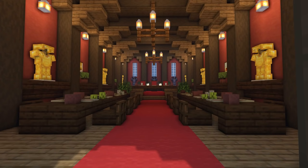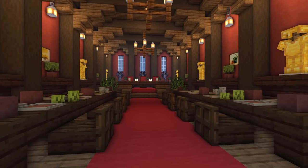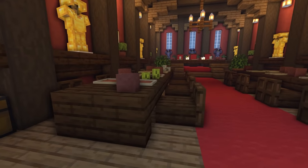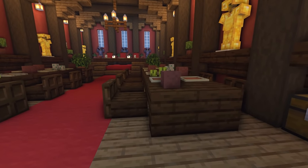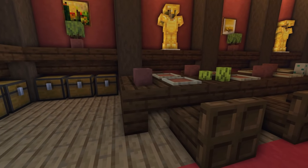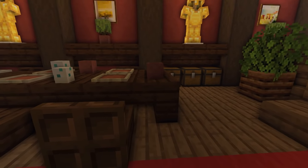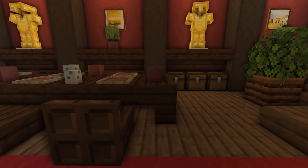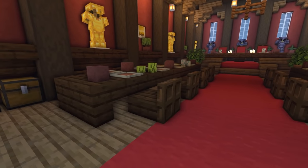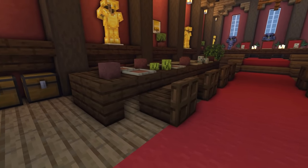Next up, one of my favourite rooms — the feast hall. It's got such a warm, welcoming feel. We've got a table down each side where all the soldiers would sit to eat. The table design is pretty simple: upside-down stairs on each end with slabs running all the way down. The upside-down stairs extend one block past the last chair, giving us a little gap on the corner so the chair appears to slide under — makes it feel a bit more real.